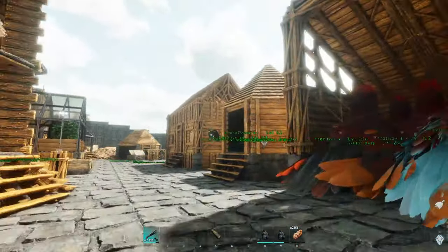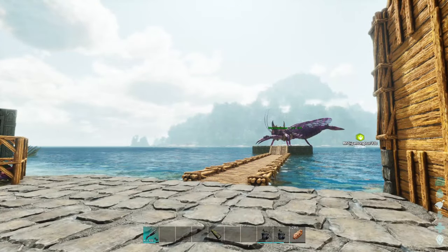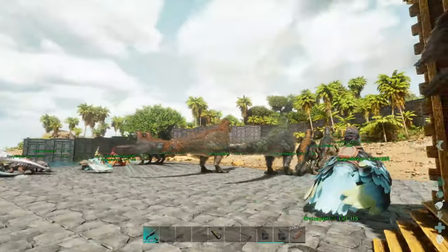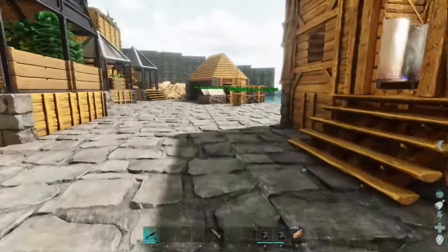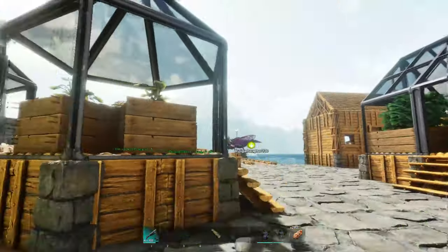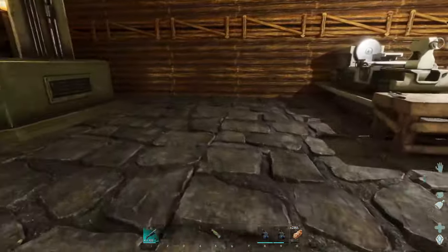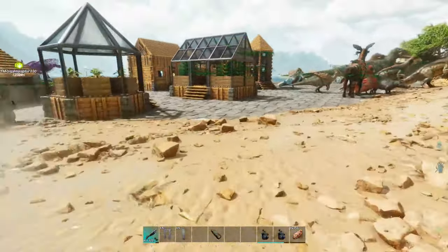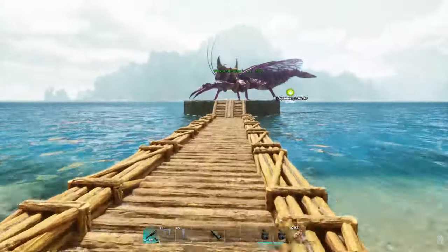From what I understand, these guys are fairly easy to tame. I thought I was going to have to sit around and get a bunch of Yutyrannus eggs, but apparently I don't, seeing how I have a Rhyniognatha. I can just kind of cage up the parent and go tame the baby like you're supposed to. This should be very easy, honestly, from what I've been told.